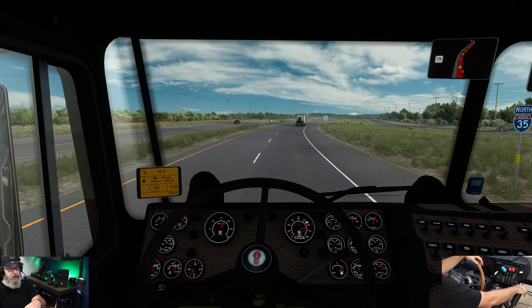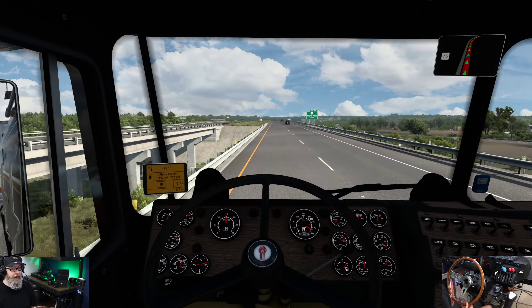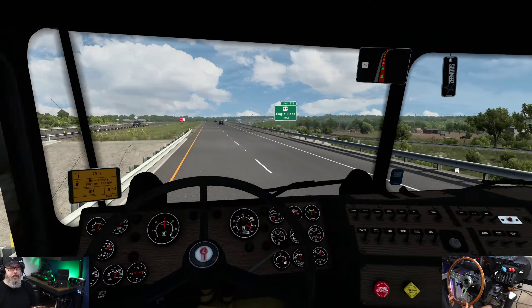We're moving along here, just going to pass this guy - we're getting just about up near the speed limit of 75. We are carrying 33,000 pounds of Burger King products: patties, cheese, buns, produce, chicken - you name it. Probably even some fries. Everything that's going to help this Burger King in Beaumont get stocked up for the week, and then I'll hit the other six places later after this drive. We'll go back and do it again the following week.